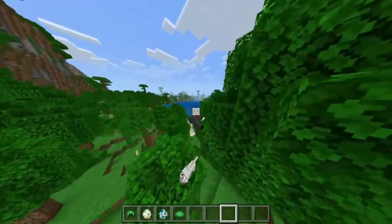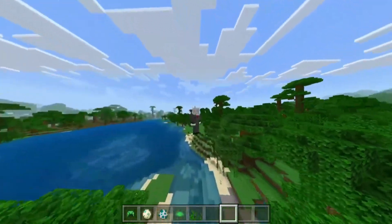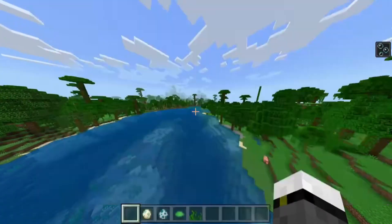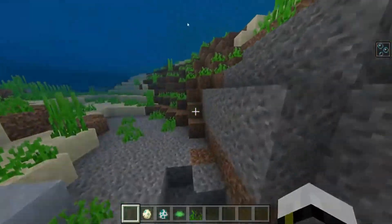Hello everyone, welcome to a new tutorial in which I'm going to be teaching you how to get the turtle shell helmet, which is going to give you simply infinite water breathing and you will be able to settle down underwater indefinitely.